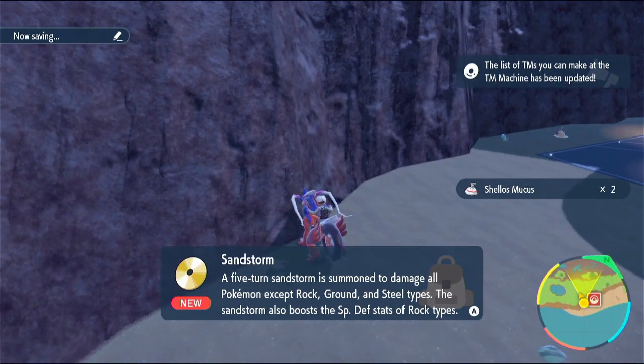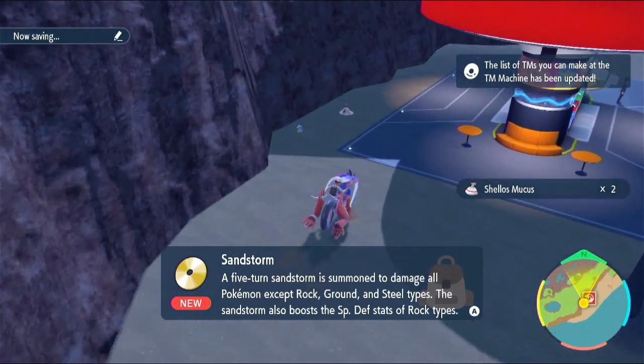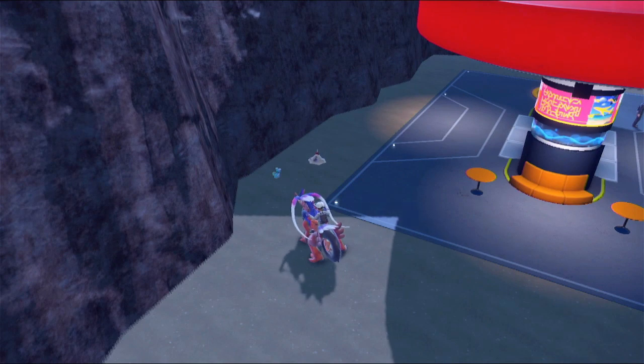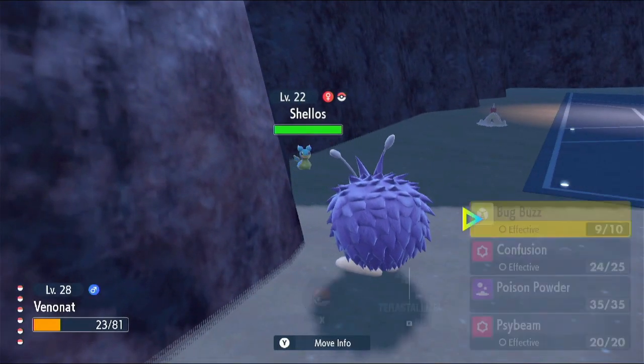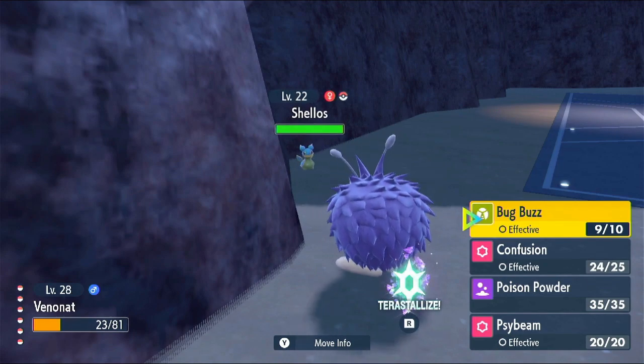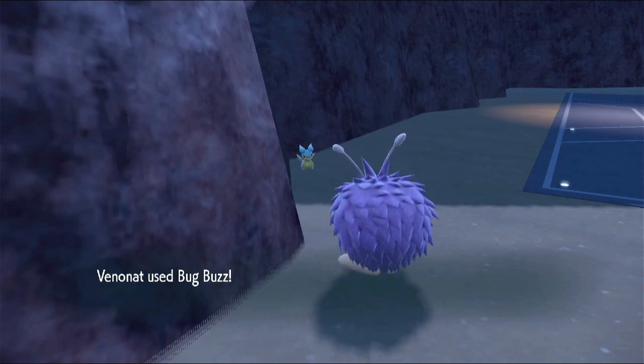Oh, there's a Sandy Ghast. Not that one, the other one. What are you doing jumping up the wall? Bug... Confusion was effective. What? Okay, it's fine.